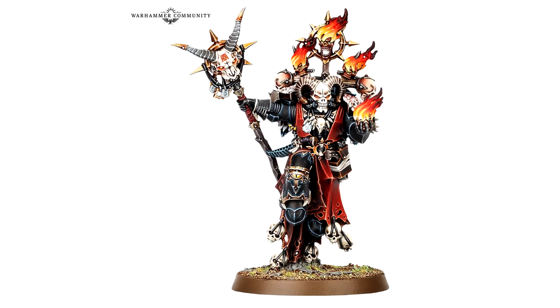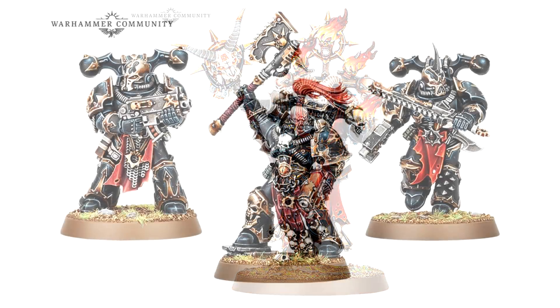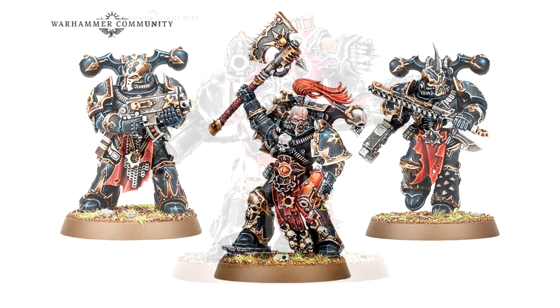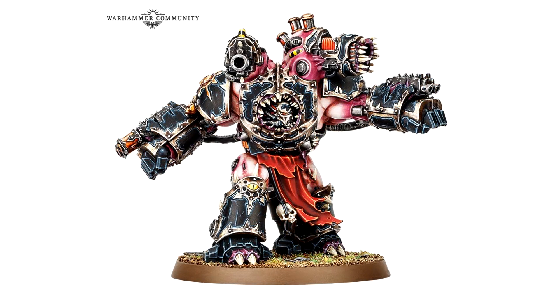In the Chaos side of the box you get a brand new character model — the Master of Possession — plus awesome-looking tactical marines: one with an axe raised in the air for the Warmaster, one charging with a chainsword. There's also a new Obliterator model — this guy looks absolutely fantastic. I'm sure Chaos players are completely losing their minds because that model is just perfect.